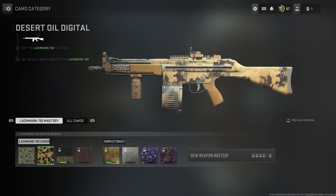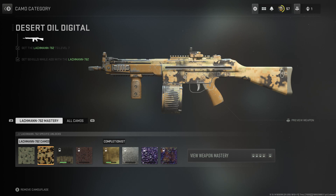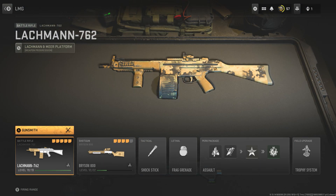I'll get 20 kills with the Lachman. Let's go with this nasty camo — it looks like we dipped our gun in mustard.